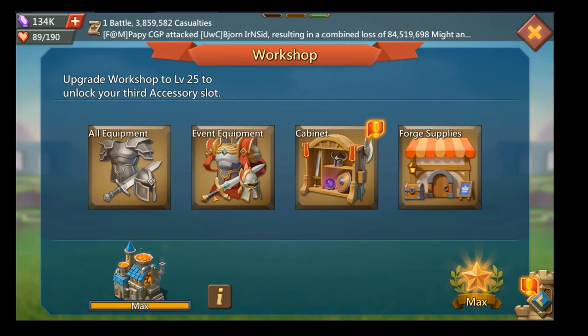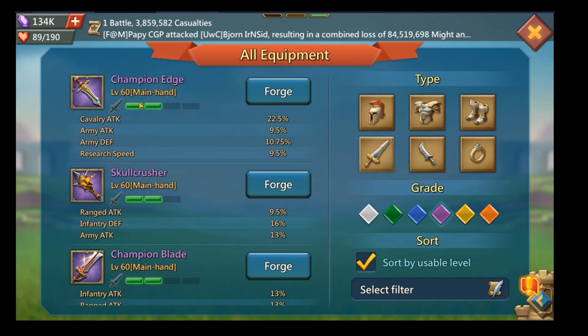Let's go straight into the cabinet and look at this equipment. It's part of the main hand slot. We're going to look at it at purple grade since most free-to-play players will achieve blue or purple, with some achieving gold. The Skull Crusher is good for ranged attack and has some infantry defense — 16% defense is better than zero. For army attack, you need to multiply by three to get the real stats: 13% range plus infantry and cav, so 13 times 3 equals 39, plus 9.5, giving 48.5% attack plus 16% defense at purple grade.